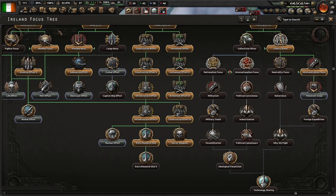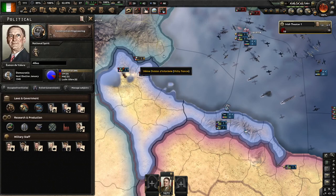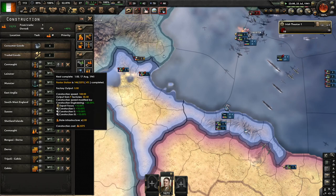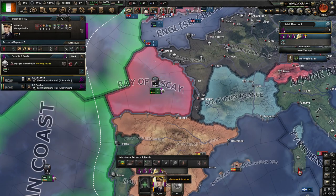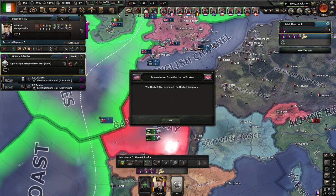I'm going to change it into construction engineering because that will allow me to get these out just a little bit quicker, and more importantly I can then get onto the supply networks quicker. Alright, Banva, get to work.